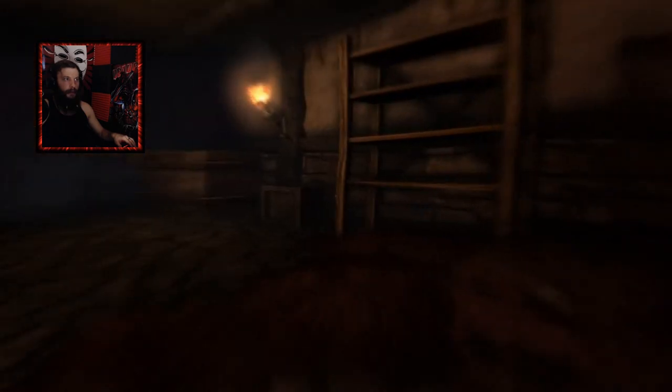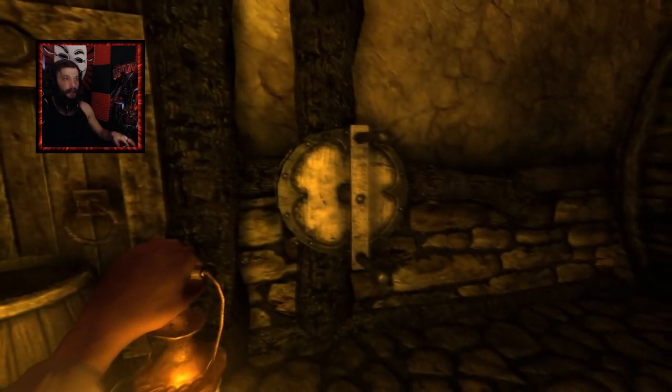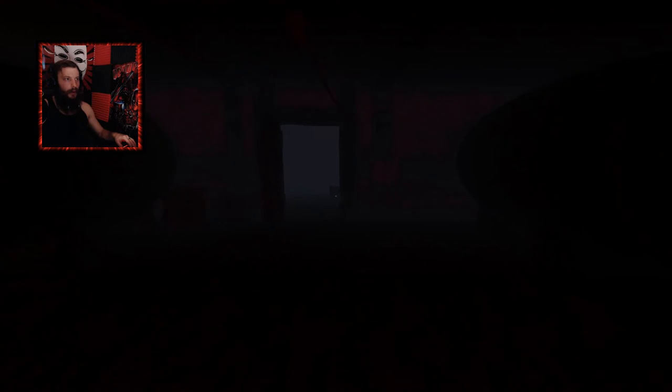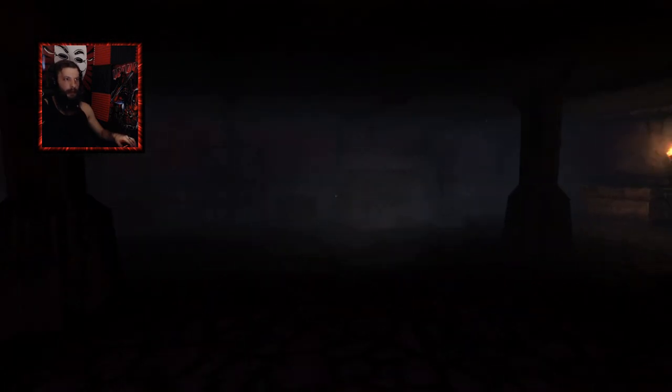Sneaky sneaky! Stop it! Alright, so there doesn't seem to be too much in this room in the way of loot, but there is this latch thing — it's too heavy to lift, but it comes over to a mechanism over here. It's stuck, something is clogging the crank. Let's get these barrels out of the way at least. Open up this door. Hopefully there's nobody on the other side ready to say hello. I found it! There's something blocking the rope. Oh! Oh! Oh, I like this game. This is fun. So we do this, and the thing is open.